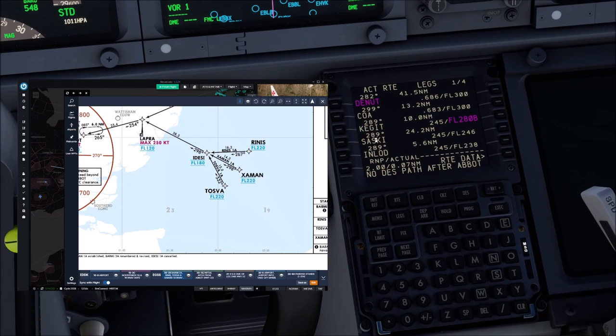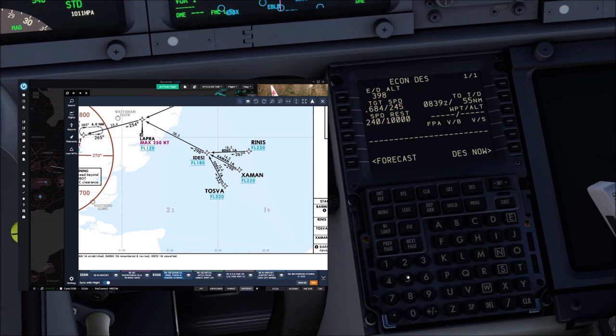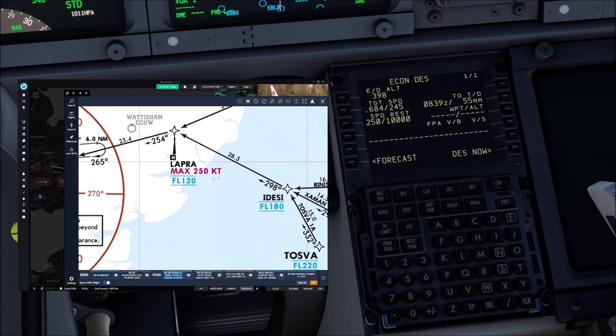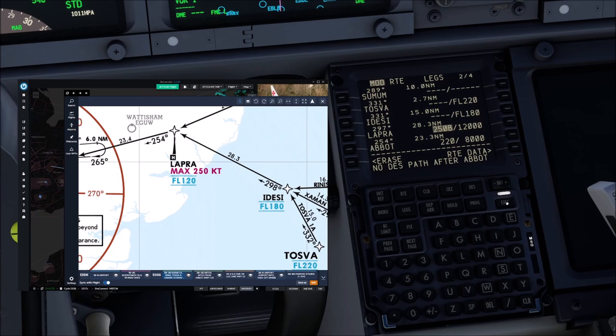No descent path after Abbott is something you can expect to see a lot. An 'unable 250 at Lapera' happens as well, at least if you're flying Ryanair and your cost index gives you a descent speed of 245. You can make it a 250-below-100 restriction — the one at Lapera says maximum speed 250, so you go ahead and change that into '250 or below', and then this problem is solved.